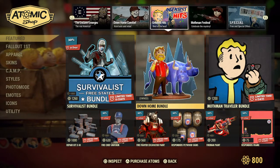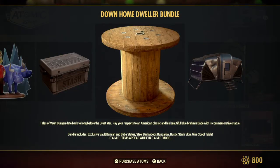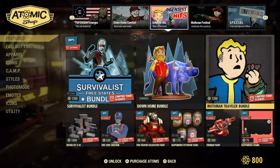Down Home Bundle, which I already own. Comes with the Bungalow, the Wire Barrel, and a Stash Box and Babe, and the Vault Boy.